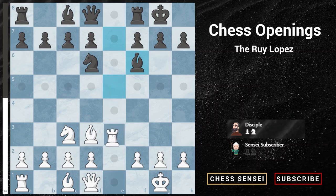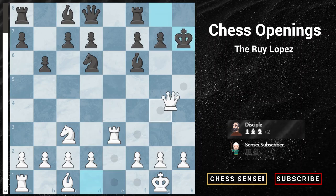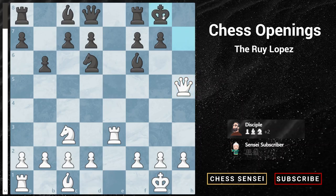Now we retreat our rook to e3, setting up a really nasty attack. If black is not careful and plays a careless natural move like pawn to b6, trying to develop his bishop, this is almost game over for black. Now we see the whole idea of bishop to d3 — we play bishop takes h7 check, sacrificing the bishop, and after king takes, queen h5 check, king to g8, rook to h3, and it's checkmate on either the h7 or h8 square.